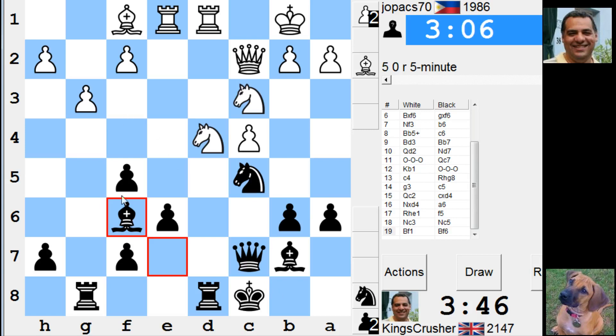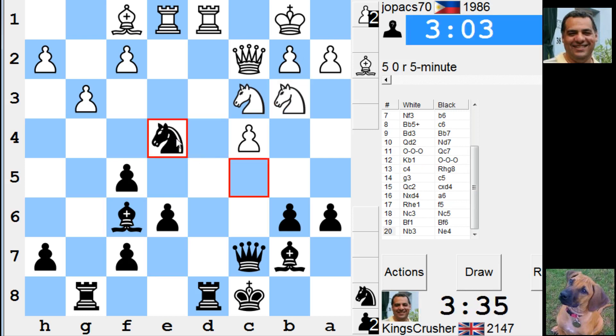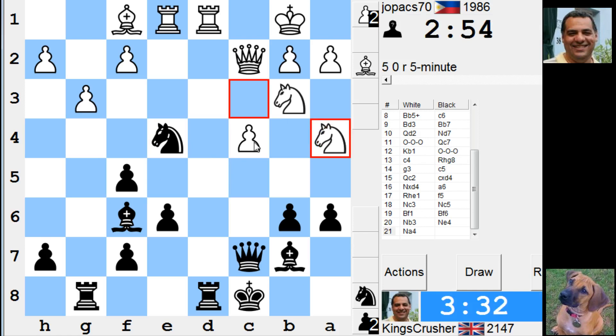The bishop looks good. The dark square bishop looks particularly good. I think there is Knight E4 possible — putting some pressure on C3. Bishops both look okay, some pressure on C4. So he is going to play Knight F4 or F4 into C5 later.